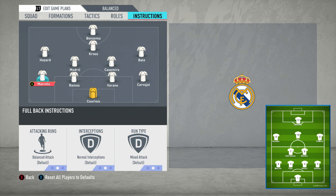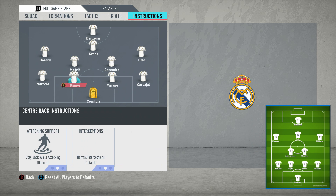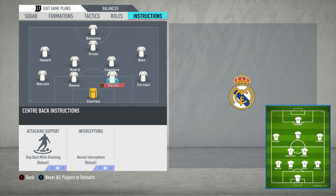To replicate this, you're just going to change one full back. Depending on the team you're playing with, you can choose — in this case we'll go with Marcelo. With Marcelo, we'll have him join the attack and overlap. But with the other full back, Carvajal, we're going to have him stay back while attacking and also inverted — the best way to recreate him playing as an inverted full back, tucking in and forming a back three. You'll also have the protection of the back two.